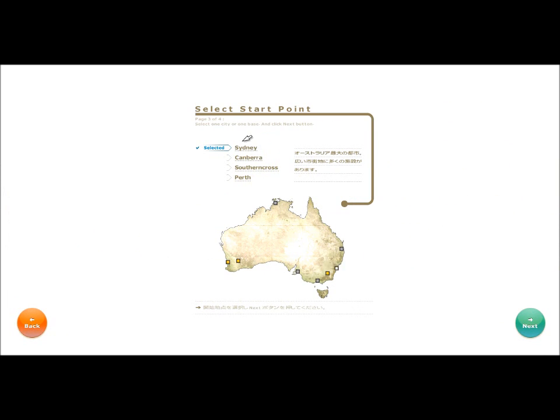For Earth Federation, Sydney is like the major city. I've never been to Canberra, so I don't really know what's all over there. Southern Cross and Perth are about the same — there's quite a few crafters there and a couple players that hang around. Perth has the spaceport to go into space; we'll talk about that later. We'll start in Sydney — it's a major city.